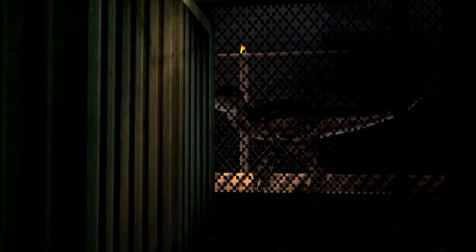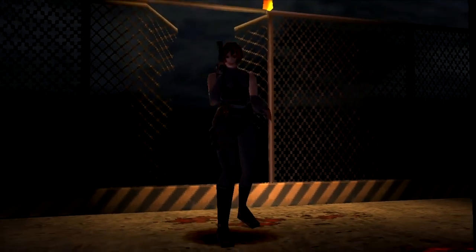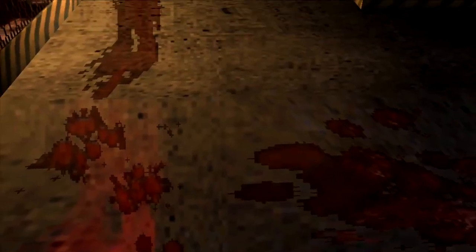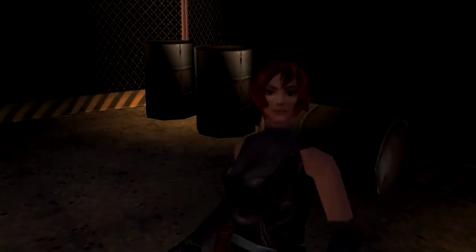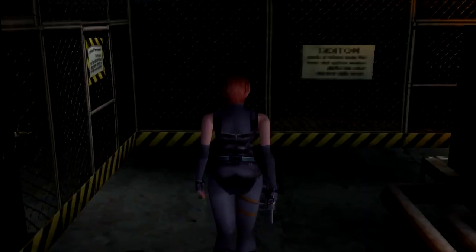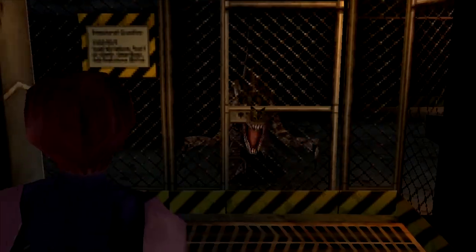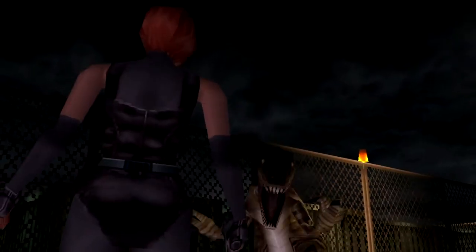The remake really needs to include the first interaction with the raptors. It has Regina investigating gunfire from her teammate Gale, only to find no sign of him, and is met with a ferocious raptor that pounces at her from above. I always liked this introduction and thought for the time it was extremely tense and a little frightening. It hasn't got anything on the original Resident Evil head-turning zombie, but in my books it comes pretty close.